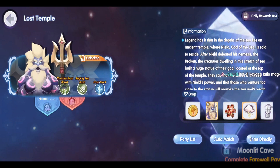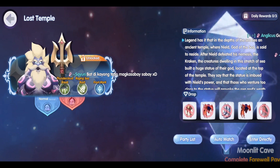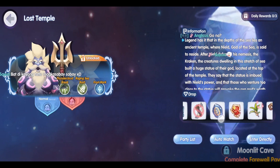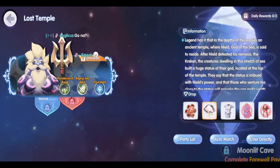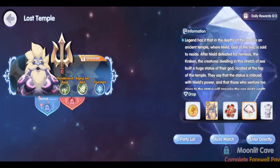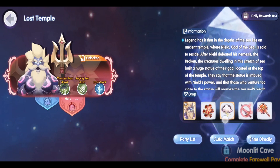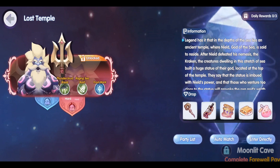The Lost Temple is a level 58 dungeon unlocked after completing the underwater cave main quest. It features a crazed Strauth, complete with all of his lightning attacks coming from his trident. If you follow the story, you'll remember that Strauth lost control of his power and his mind because of a certain villain. We'll be fighting that version of him in the dungeon.